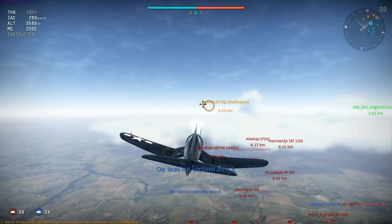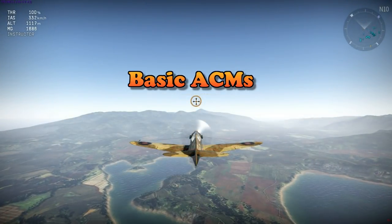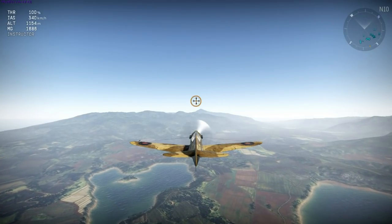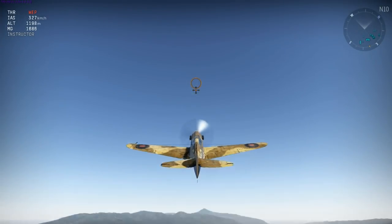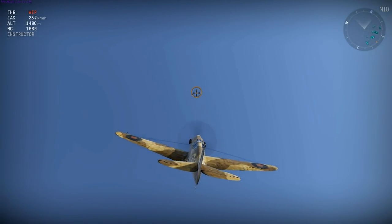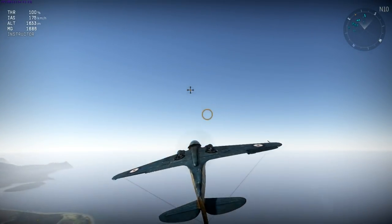Let's look at some very common energy-based air combat maneuvers, or ACMs, starting with the Immelman. To perform this maneuver you lift the nose into a loop, and then at the top you level out, and you're facing the opposite direction. Obviously you need to be traveling fast enough to make the climb without stalling.